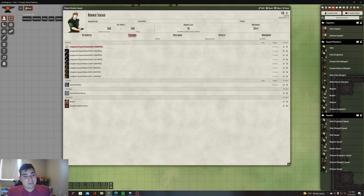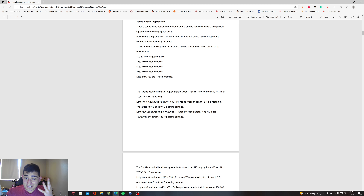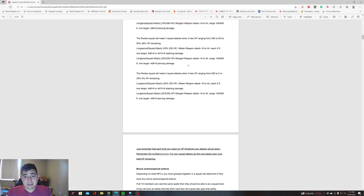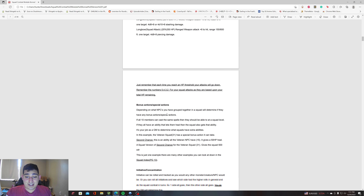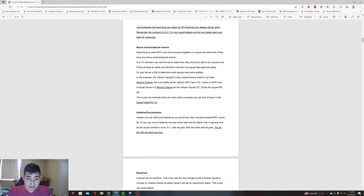In Foundry, this is all done for you. How to read it: 100% HP is 500 — you make five squad attacks. If HP drops to 350 or below, you make four. If it drops to 250 or below, you make three. If it drops to 125 or below, you make two. Their damage never changes — we're not changing the damage dice. When you lower a squad attack, you're taking their attacks away because they lose a squad member's worth of attacks each threshold.